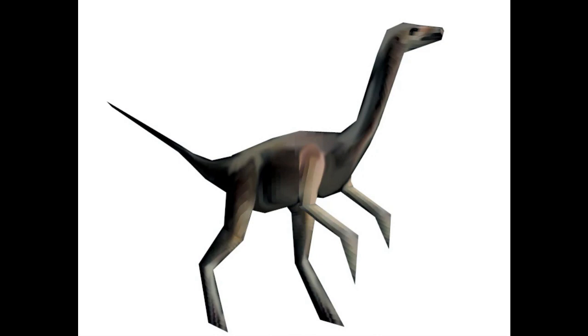Compsognathus is a small bipedal dinosaur with long hind legs and a long tail which is used for balance. Its forelimbs are smaller than its hind legs and are endowed with three fingers equipped with strong claws that are adapted to capture prey.